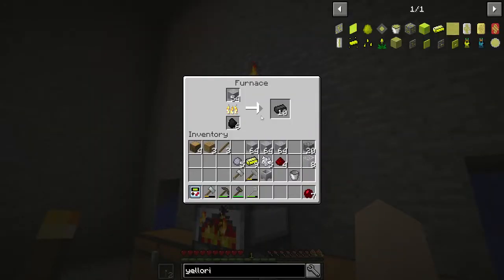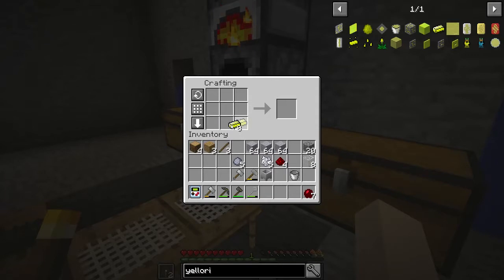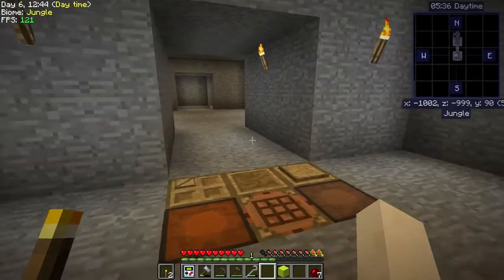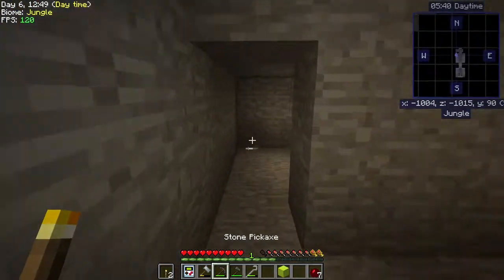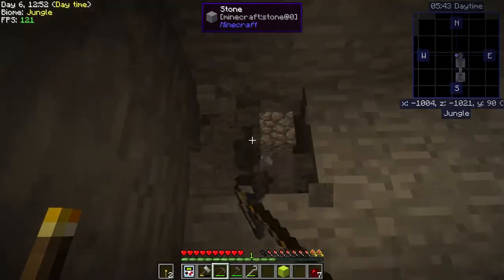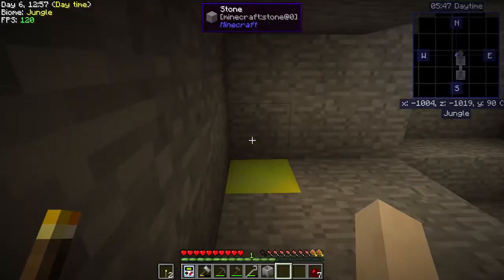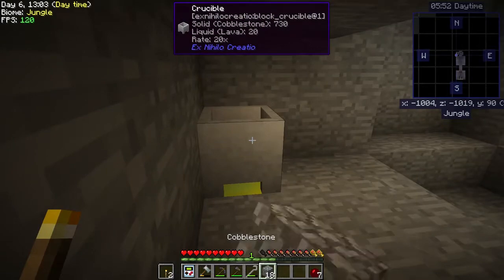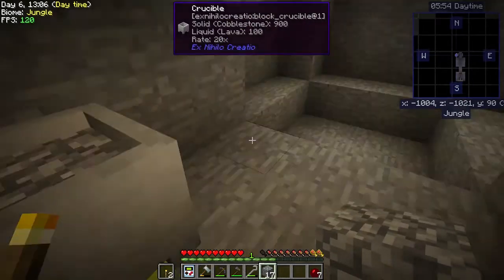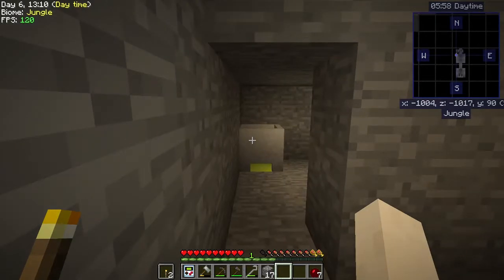Now we have our ylorite ingots that we can turn into the ylorite block, so that is awesome. We can come back here, put this there, and then our crucible is going to go on top of it, and we can actually start throwing our cobble in there - but we don't really have a lot of cobble.